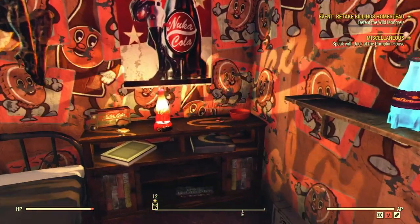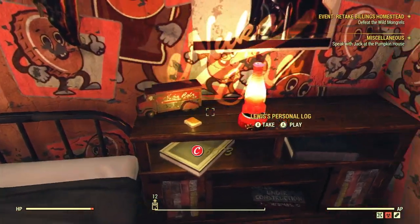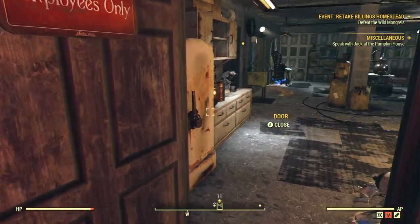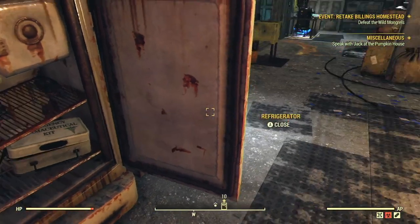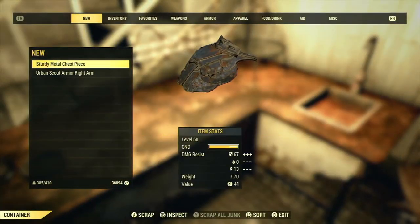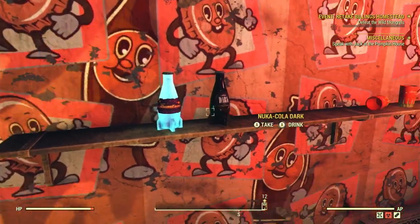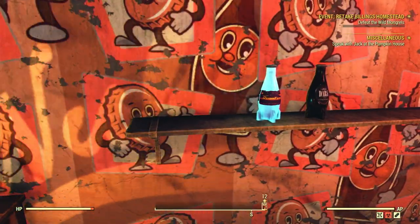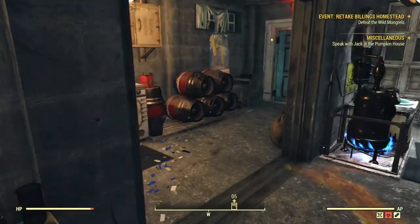I don't know if they changed it to also add Victory, Cranberry, or Twist — the newest ones — to its spawn pool. But you can come here and as long as you only pick up one, when you respawn the other three will still be there, which means you could just keep server hopping until you eventually get your Nuka-Cola Wild. I'm not going to waste the time doing that.